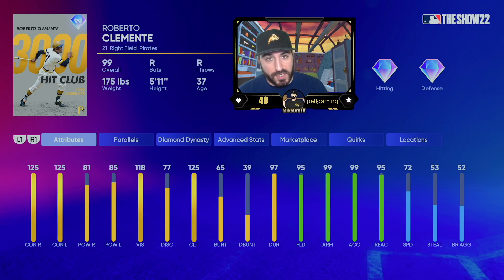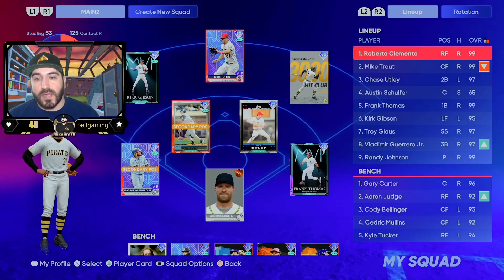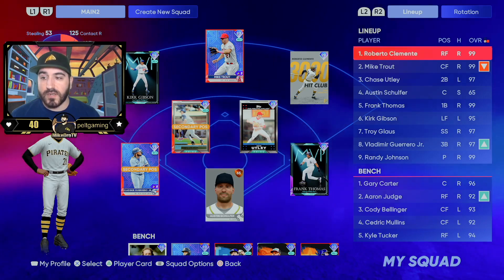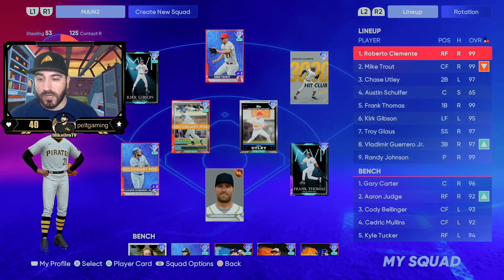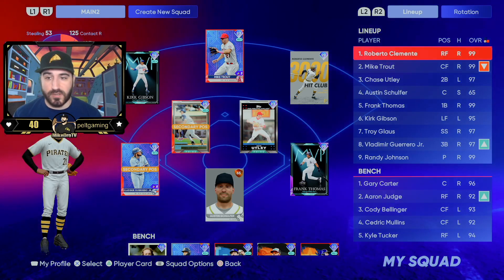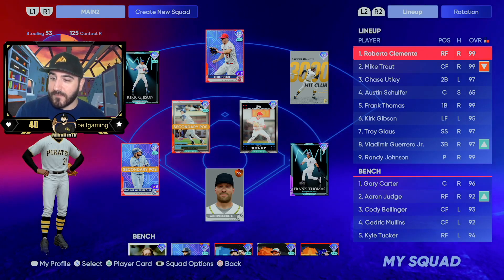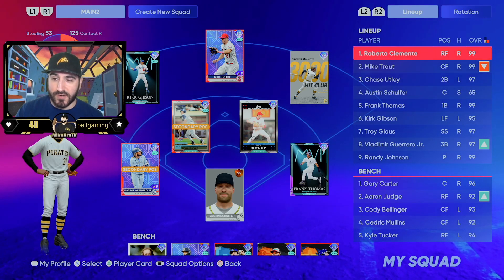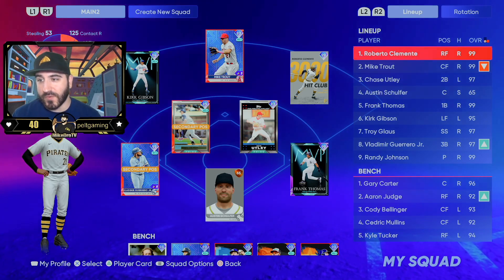And here's Roberto Clemente for completing the National League Live Series collection — he's our right fielder. He'll be leading off: maxed out contact, 81-85 power, maxed out clutch, 95 fielding, max arm and accuracy, 95 reaction with 72 speed. He'll be leading off, followed in the lineup by Mike Trout, Chase Utley, my creative player Austin Schilfer, Frank Thomas, Kirk Gibson, Troy Gloss, Vlad Guerrero Jr. We're righty heavy now, but at least for Vlad and Trout they have reverse splits that favor them against righties, so it's not the worst situation to have.